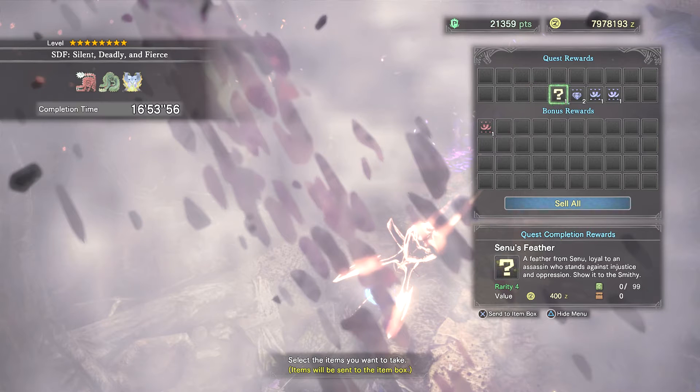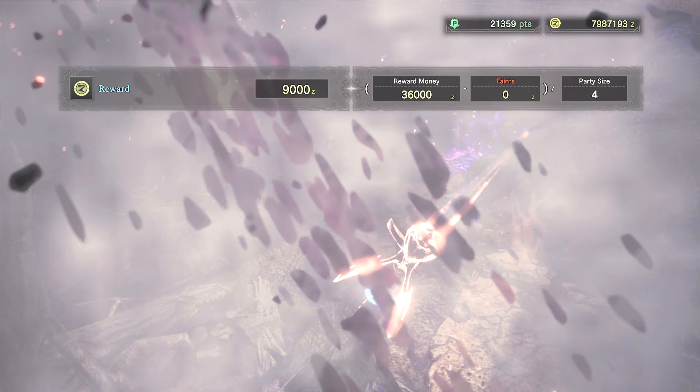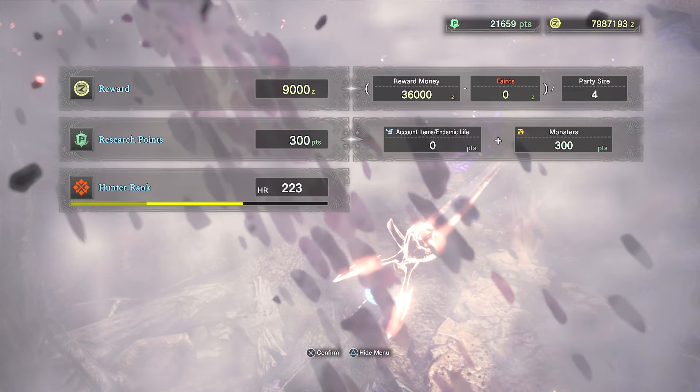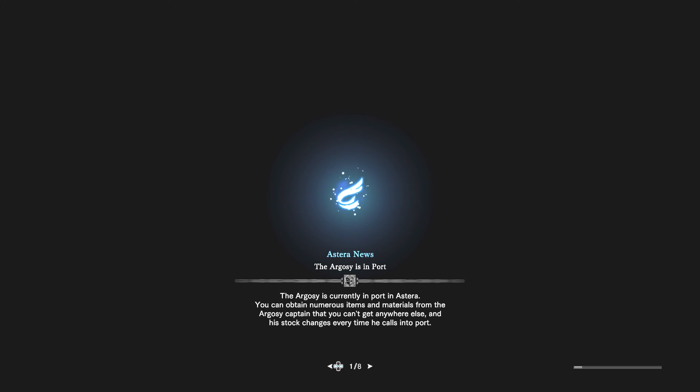So yeah, you get some parts and Lunastra stuff too. You're doing this event for Senu's feather — 'feather from Senu, loyal to an assassin who stands against injustice and opposes oppression.' Show it to the smithy and you will start the process of getting the layered armor and the mantle. You need four feathers in total — two for the mantle, two for the layered armor. You also get a good portion of XP, so you can level up quite a few times, roughly half a level per run. Hope you guys enjoyed this video, I will see you in the next one — subscribe for more Monster Hunter, and peace.